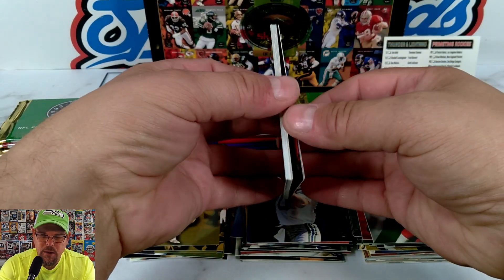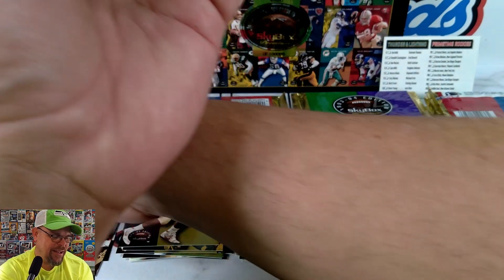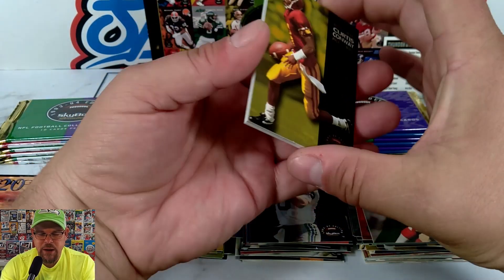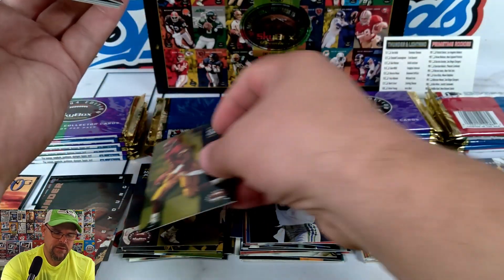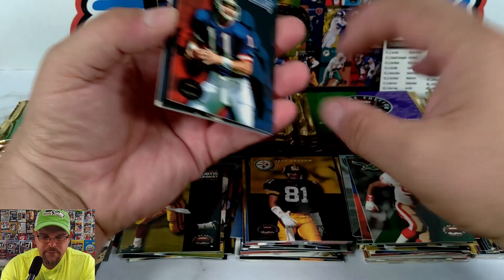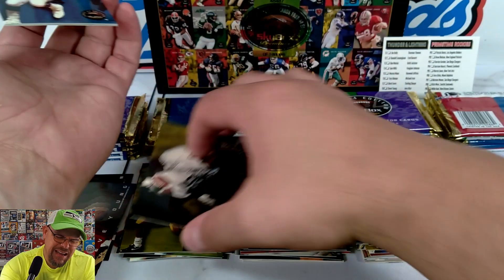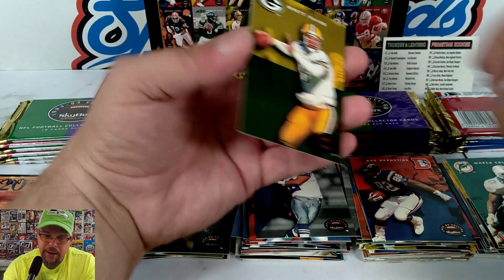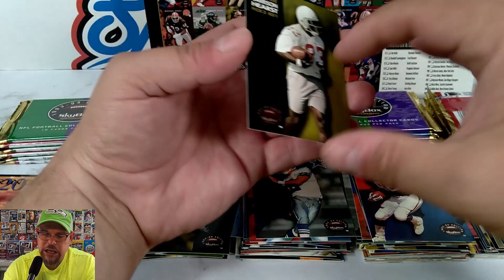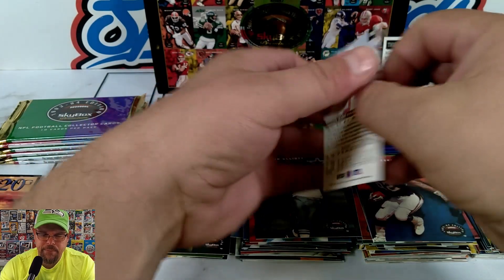Barry Sanders, Costaco Brothers — Roaring 20! Curtis Conway, Chicago draft pick. Jeff Graham, Phil Simms — got injured to make way for Jeff Hostetler's Super Bowl run. Brett Favre, yeah! Garrison Hearst out of Georgia. Another Costaco Brothers card.